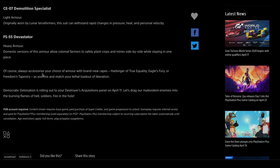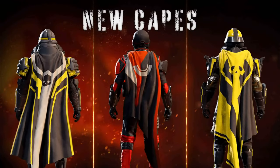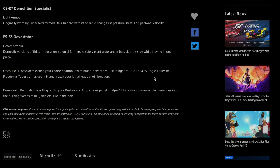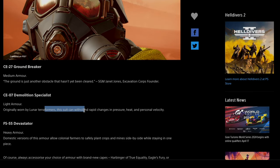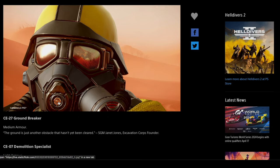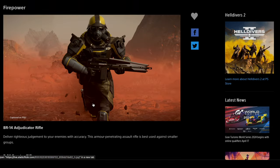Of course, we always accessorize your choice of armor with brand new capes: Harbinger of True Equality, Eagle's Fury, or Freedom's Tapestry, as you mix and match your lethal loadout of liberation. This is rolling out on April 11th. It doesn't say here specifically what the armor does — I think I heard somewhere that it helps with explosion resistance, but we shall see. I'm sure you can find that information out there. This is looking great.